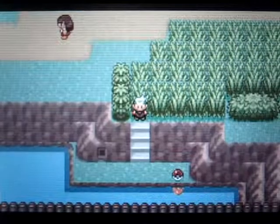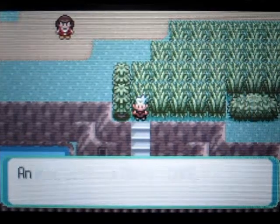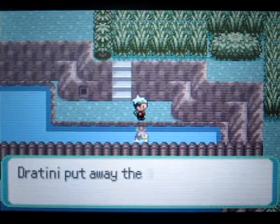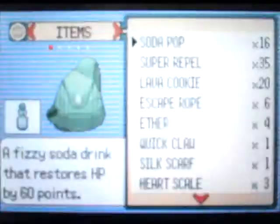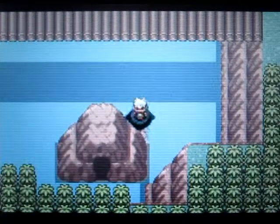I ran into a wild Pokemon just two steps in — that's horrible. I'll just run away so I can grab that item over there. Okay, come over here and you can grab a Nest Ball. You're going to be seeing a lot of level 30 Pokemon now so the Nest Ball isn't really that great anymore at this point in the game.